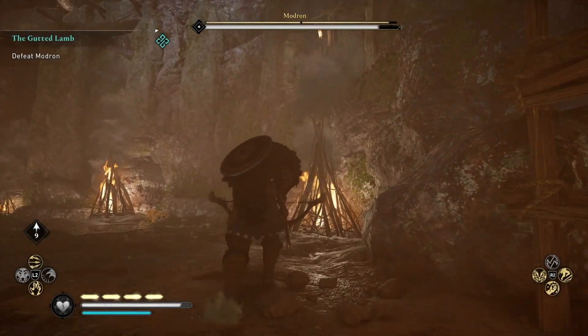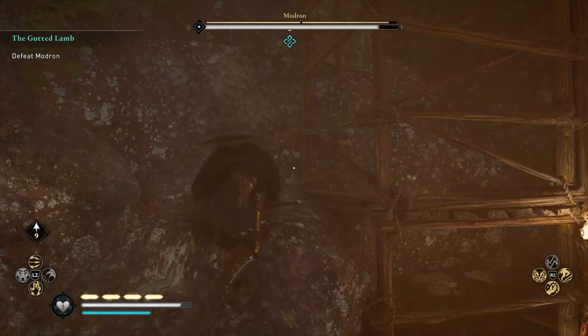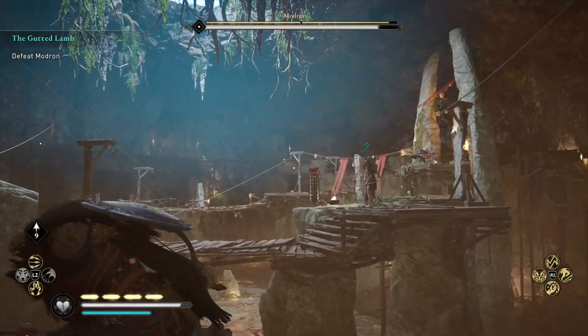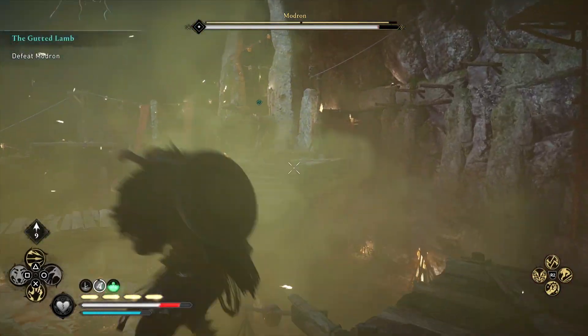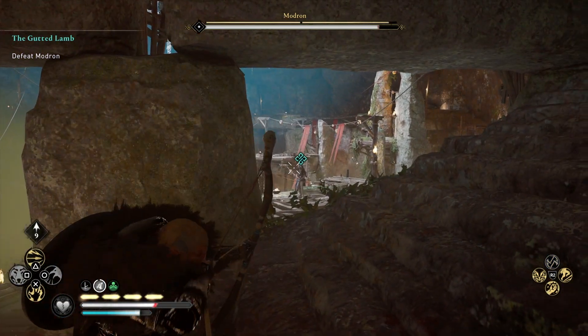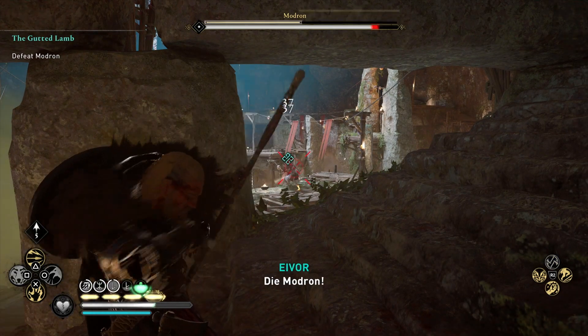Once you've done that and started to hit her with some damage, you're going to need to climb up and chase her down just a little bit every now and again. What you're trying to do is avoid this attack — as soon as it comes in, get out of the way, because the Miasma will continue to do damage as you stand in it.